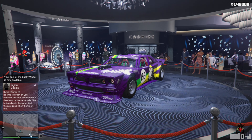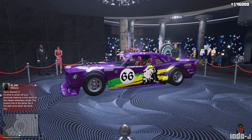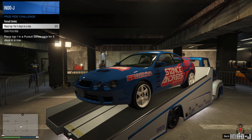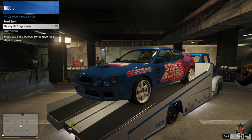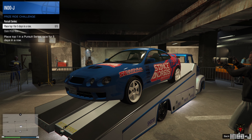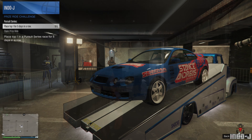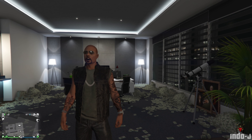The casino car this week is the Drift Dumper — pretty cool car. The prize vehicle this week is the Calico GTF. You need to place top one for five days in a row to get it, in the pursuit races.